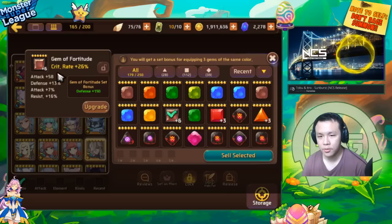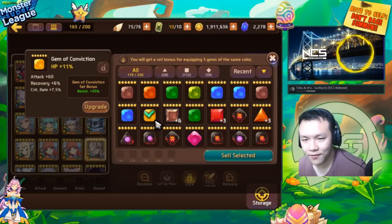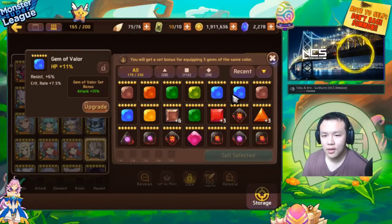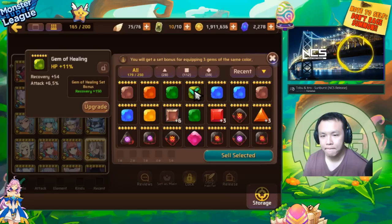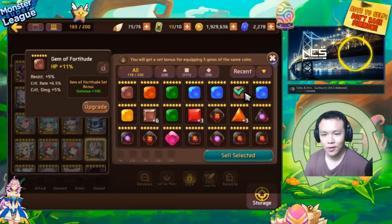This gem — for a progressing player, gems like these are very, very valuable. For my purposes, it's not too valuable unless I'm trying to get a super high resistance gem. I'm also a lot more strict with my gems — I don't really like to keep non-set gems. For my square slot gems, I'm super strict. I basically sell all the ones that aren't too good.